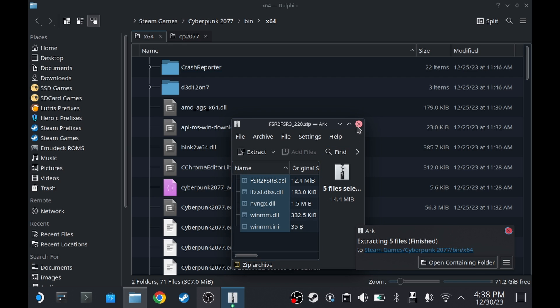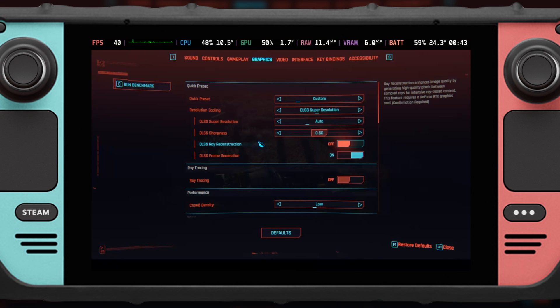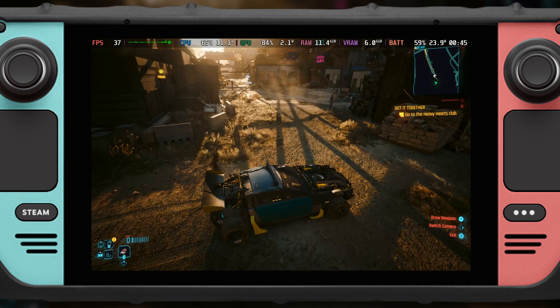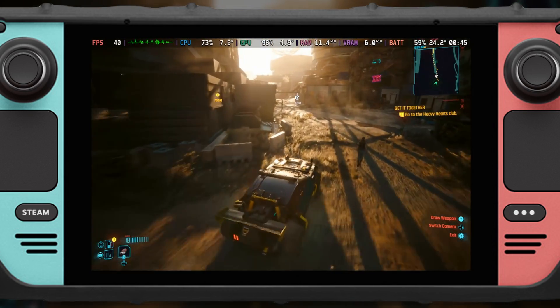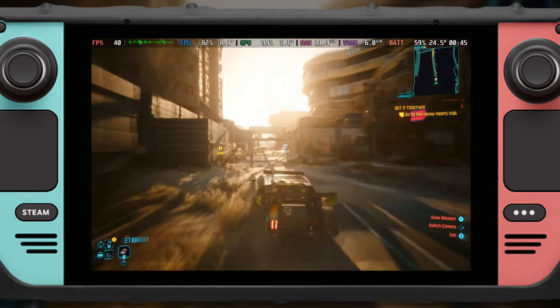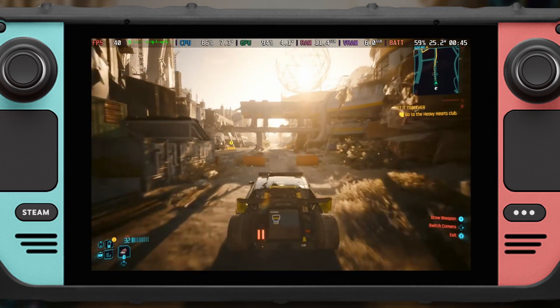That's it! Now I'm going to show you some gameplay. I'm going to be using the Steam Deck preset, but with DLSS and frame generation turned on. Keep in mind that the performance in this video will be slightly worse than what you'll experience since I'm recording from the deck itself. It's actually more stable and slightly better when I'm not recording.